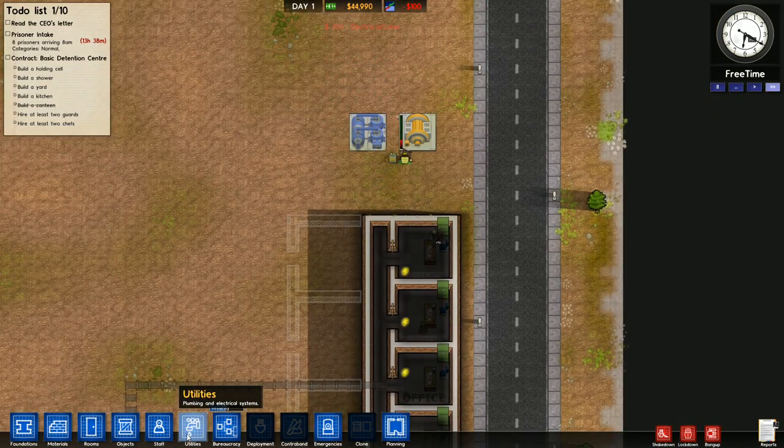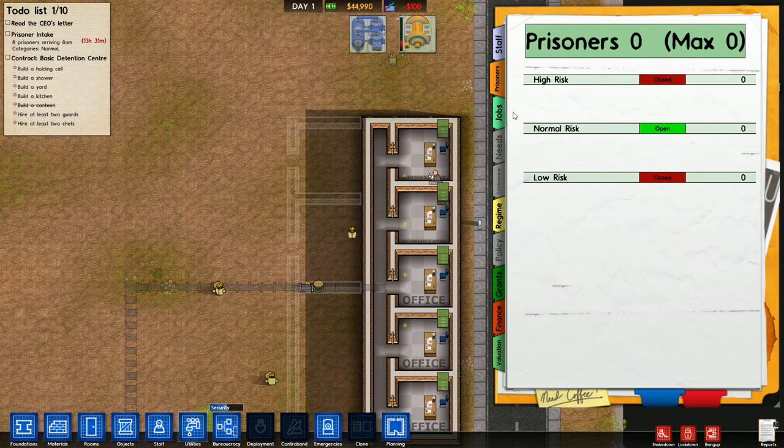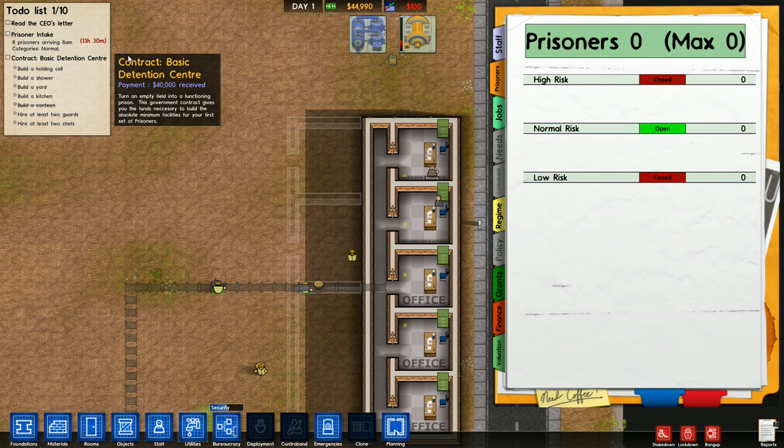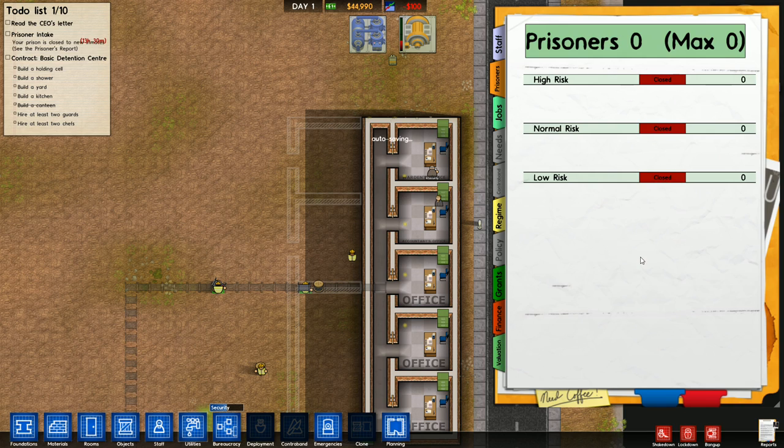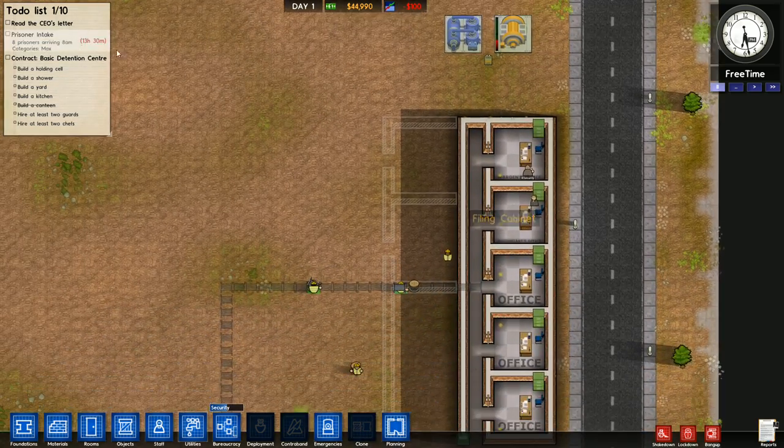Not every single prison that you build is going to be finished in the first 24-hour period. If at any point you think you can't take care of it, you just come up here to the prisoner's report and click the green square that says open to make it red and closed — your prison is now closed to new inmates. I'm willing to bet I'll be done in time, so I'm going to live dangerously and accept eight high-risk inmates in 13 and a half hours.